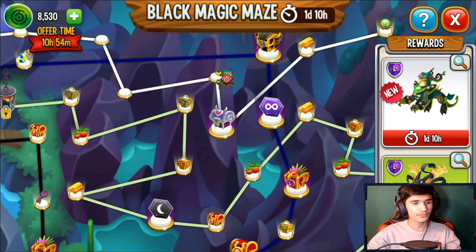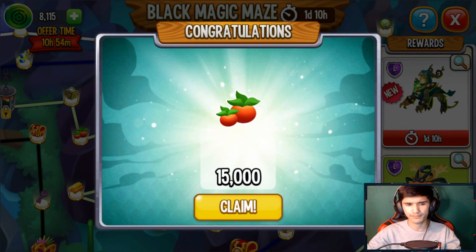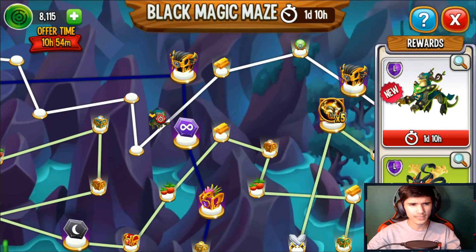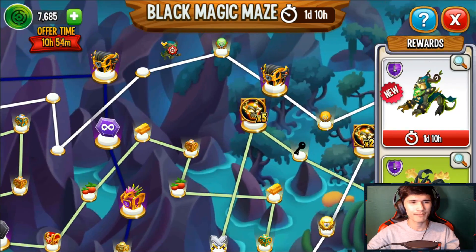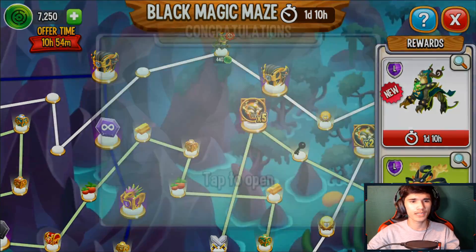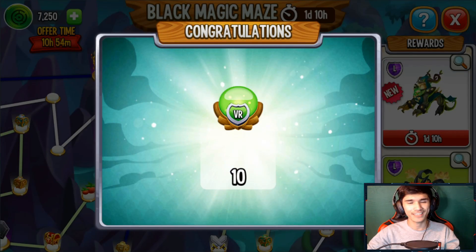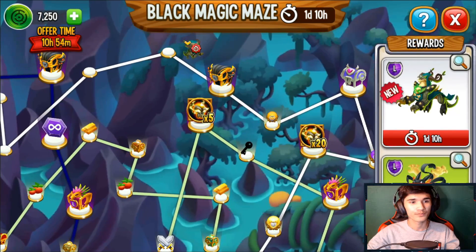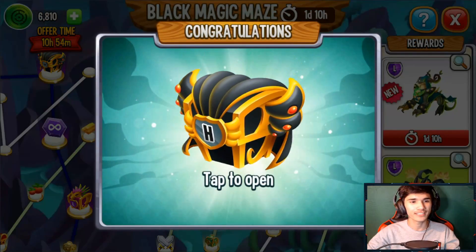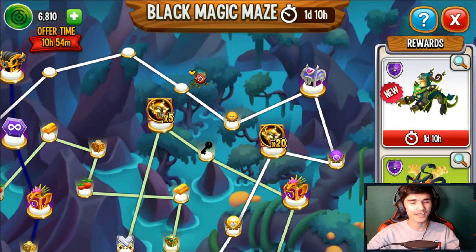I'm gonna go ahead and claim this. Moving it again — I'm guessing I'm gonna get gems out of this or maybe something else. Resources — 15,000 food. It looks like a gem-type chest but I'm not sure if it really contains gems, because I've never really obtained gems from them. Oh, there's a heroic chest — imagine if we get a heroic; I've never gotten a heroic out of a heroic chest. 371k food — okay, I'll take it!